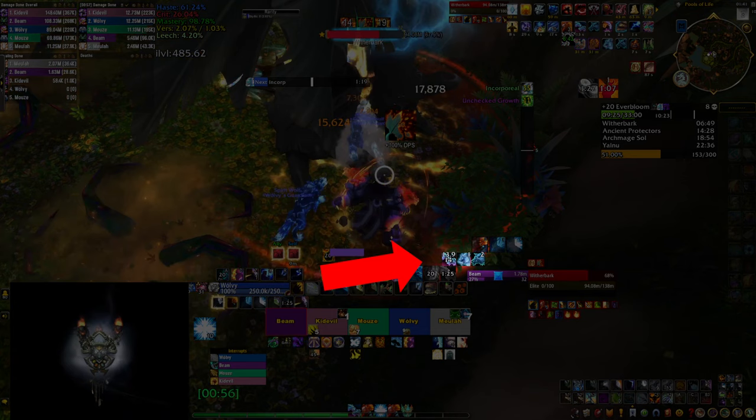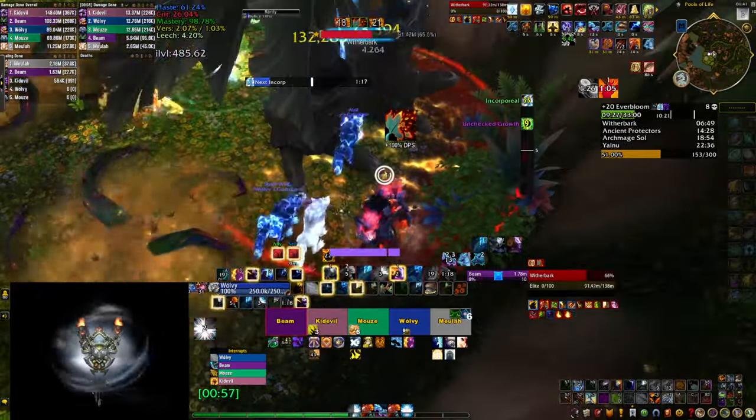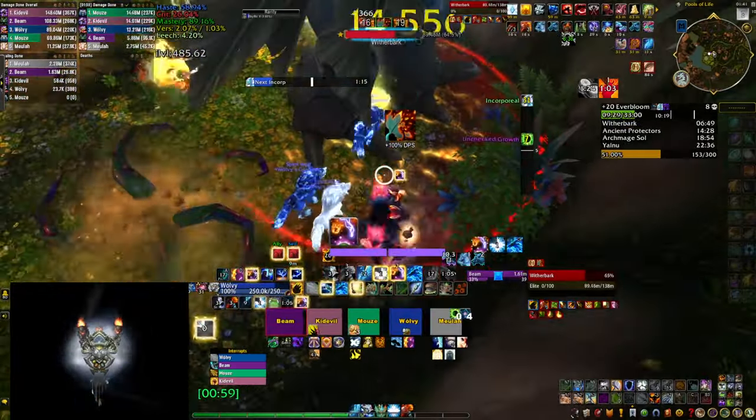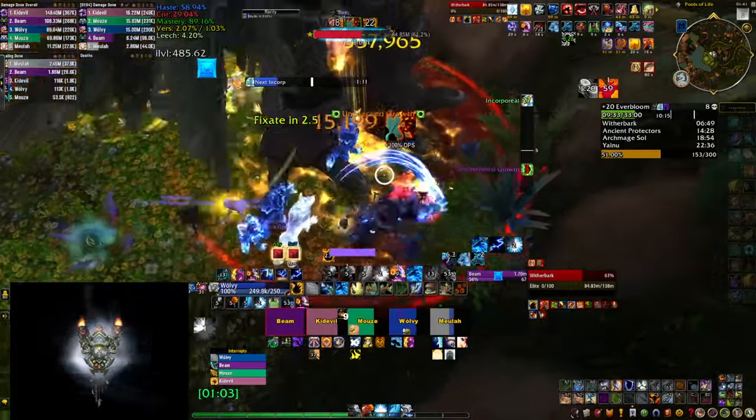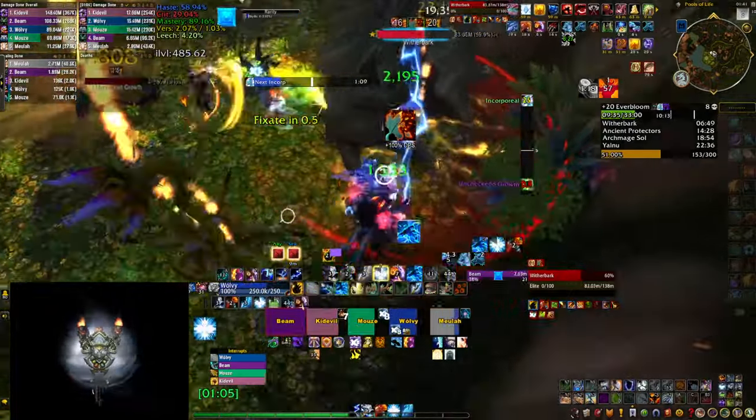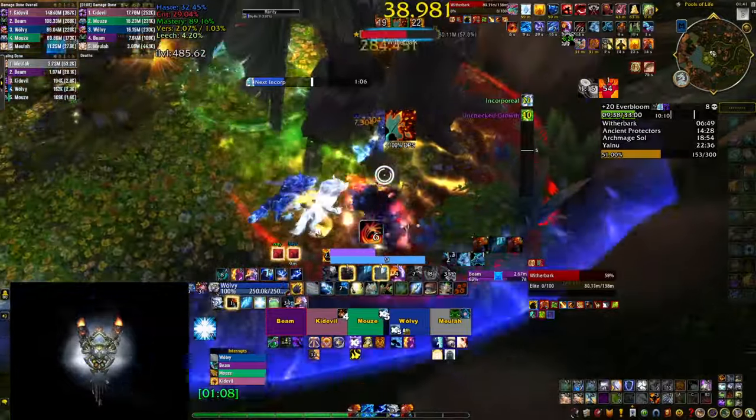Then there's a follow-up weak aura that pops up once you activate Feral Spirits. It shows you how much time you have until they expire and it even shows you what kind of Feral wolves you actually have available. While this last one might not be as useful, I highly recommend getting at least the icon reminder, as you want to cast Feral Spirits as soon as they are available most of the time.